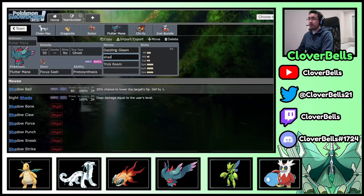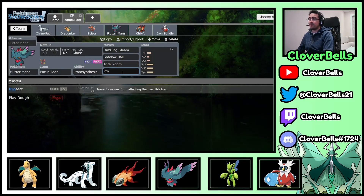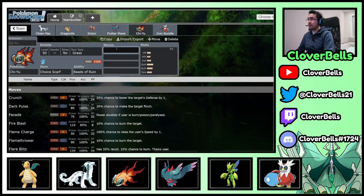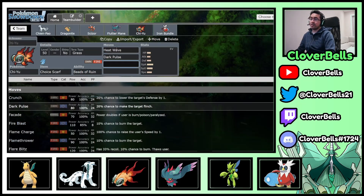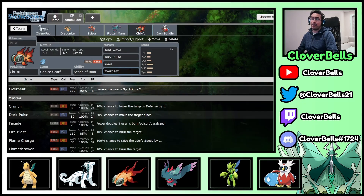Fluttermane gets Dazzling Gleam and Shadow Ball — with the Focus Sash you're not doing as much damage, but Chi-Yu compensates for that. Protect in the last slot. For Chi-Yu itself, we go Choice Scarf with Heat Wave and Dark Pulse as your two STAB moves, along with Snarl for pressure to reduce damage — Snarl with Chi-Yu's defense drop really hurts. We're going Modest nature. Overheat is your single-target move to just blast through things — we'll see it one-shot a Great Tusk in battle. You click Overheat and it just removes something.